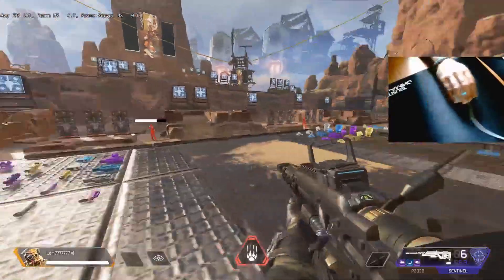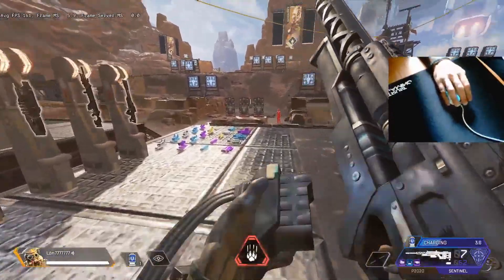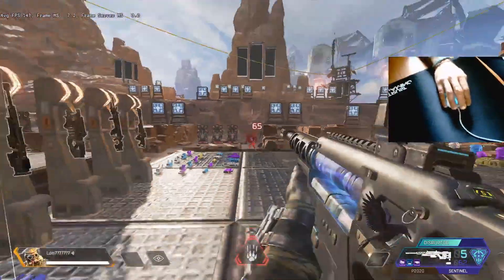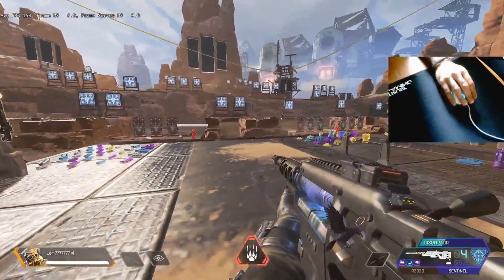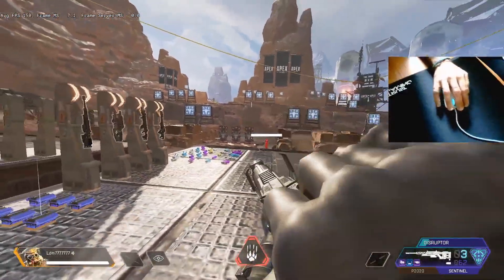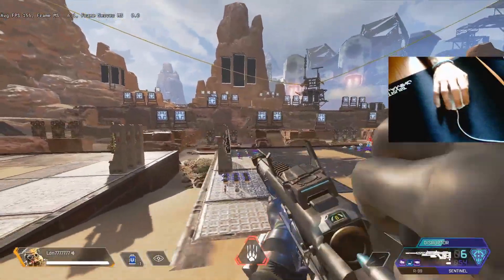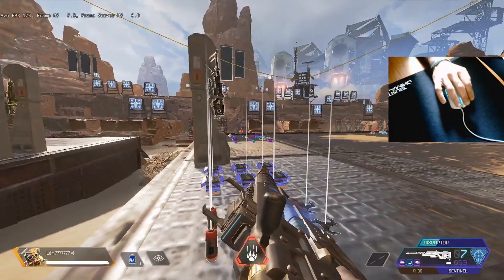As a rifle, the Sentinel is mainly used for breaking the enemy's shield. You can think of the player using the Sentinel as being far away breaking down enemy shields while the rest of the team pushes the enemy. That's how I would use it, because if the whole team is far away and you break the enemy's shield, he has time to take cover and recharge his shield, which makes things more difficult.